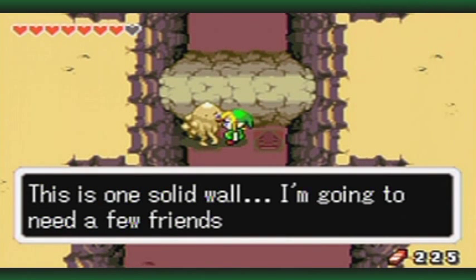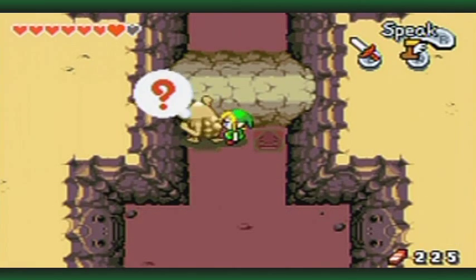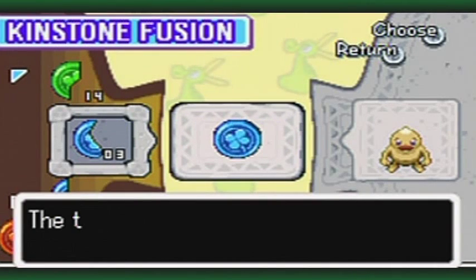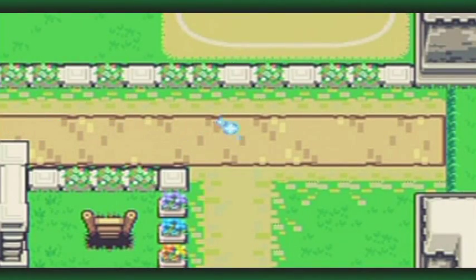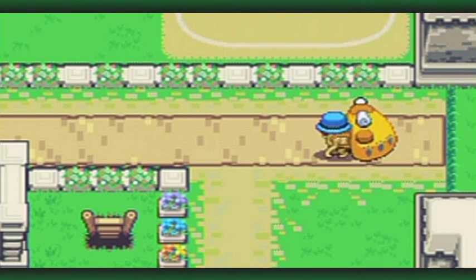This is one solid wall - I'm going to need a few friends to give me a hand. Oh, I can actually fuse with you - Goron, I will fuse with you! He's a nameless Goron basically, and this makes - oh, the Goron salesman! That's right, this makes another type of salesman come to Hyrule Town square to sell some stuff.